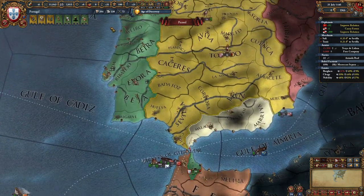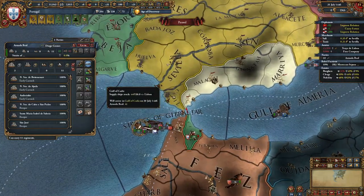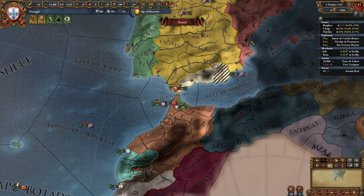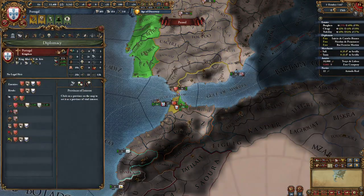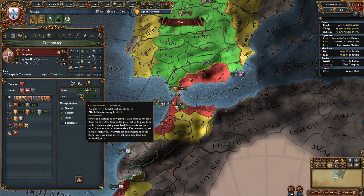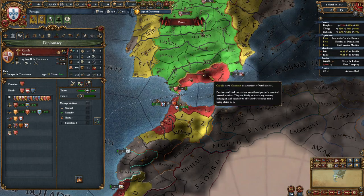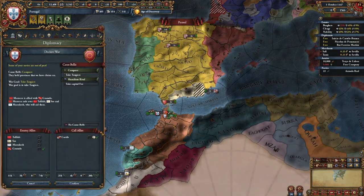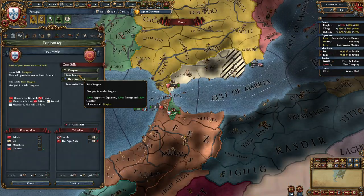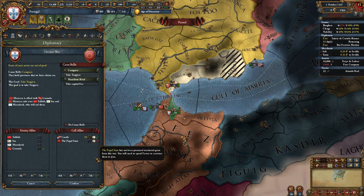Now we're just going to wait the final five months for our regency to end. Make sure to set your ships to allow friendly fleets to attach. Now it's October 1st, 1447, and your king has become ruler. You should have ten favors with Castile if you've been improving relations and currying favors with them. It's time to declare on Morocco — but first, we're going to ally the Pope. Then we're going to declare a conquest for Tangier against Morocco and call in Castile.